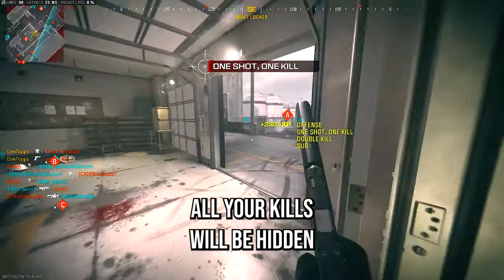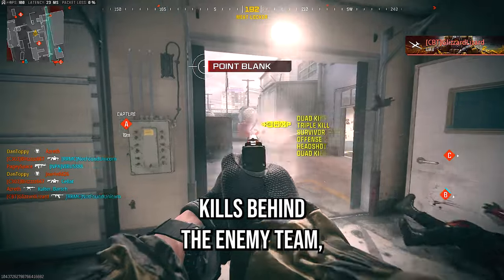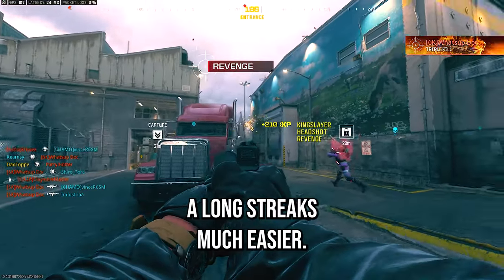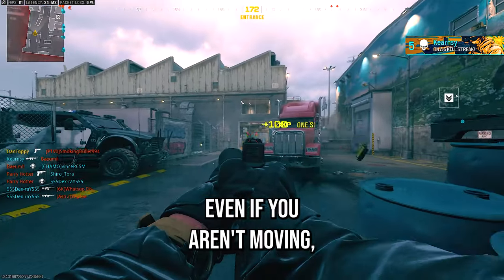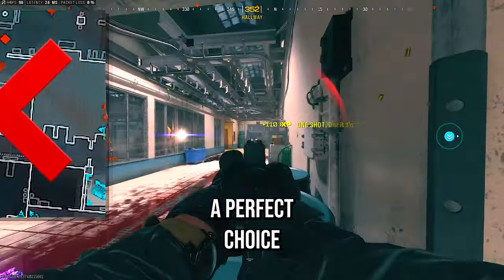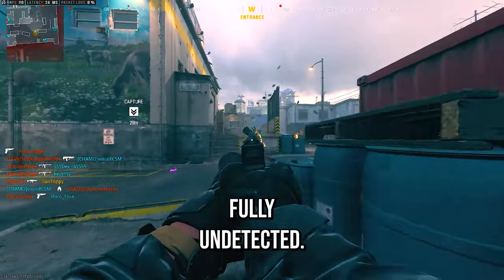With this vest equipped, all your kills will be hidden from the enemy team by not showing the death skulls, meaning if you get kills behind the enemy team, you can go on long streaks much easier. This vest also gives you permanent ghost camo, meaning even if you aren't moving, you won't show up on the minimap, making it a perfect choice for campers. Make sure you're also running a silencer on your guns to stay fully undetected.